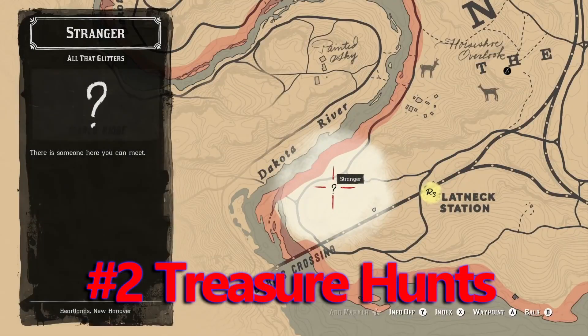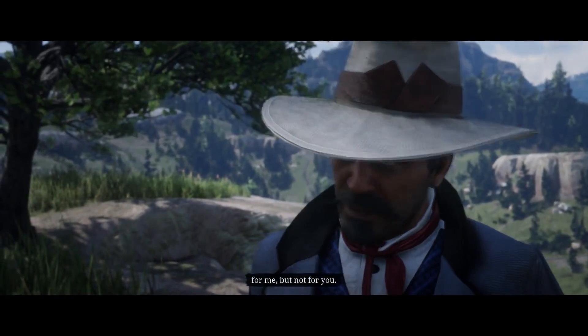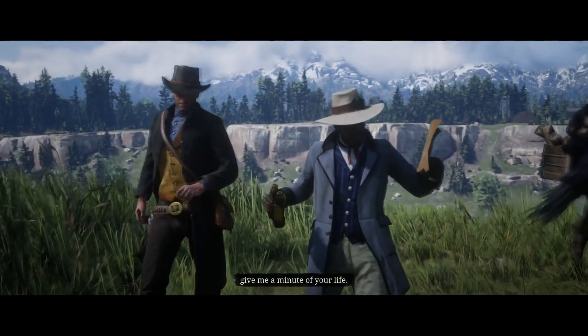Next up, we have the treasure hunts. The first one is the Jack Hall Gang. We're also going to be going over the Poisonous Trail treasure map — if you want to see the other two, they're going to be down below in the description. You either pay $10 for the map or you can steal it from him. With all four of the treasure hunts, you can make $7,000 off of gold bars.